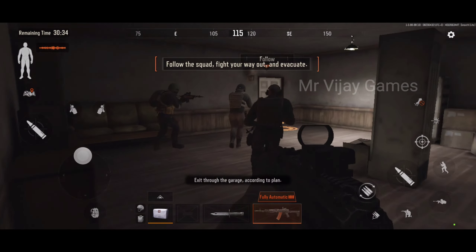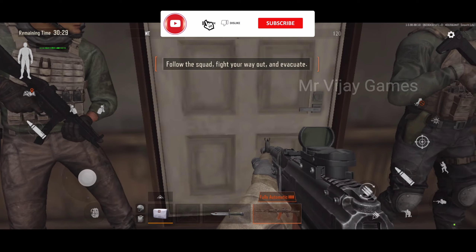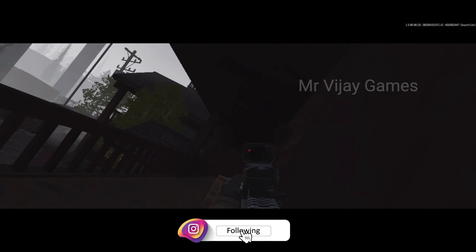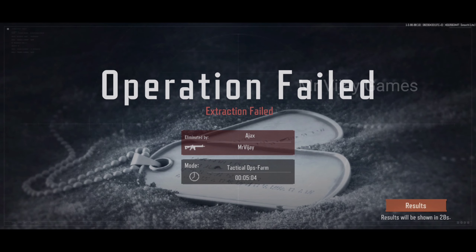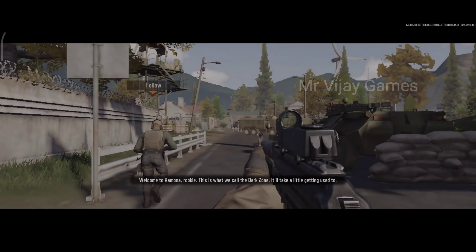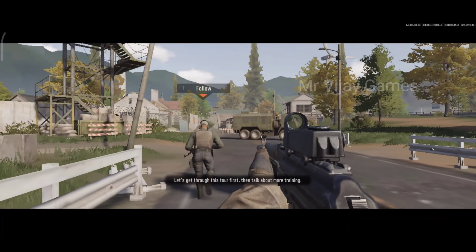Exit through the garage according to plan. Secure. Secure. Ambush! Take cover! Hold on! Come on, rookie — this is what we call the dark zone. It'll take a little getting used to. Let's get through this tour first, then talk about more training.